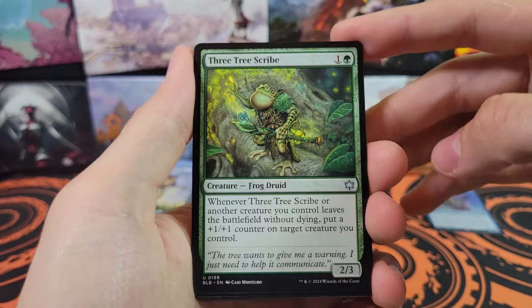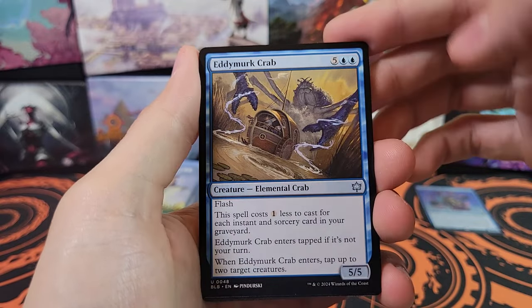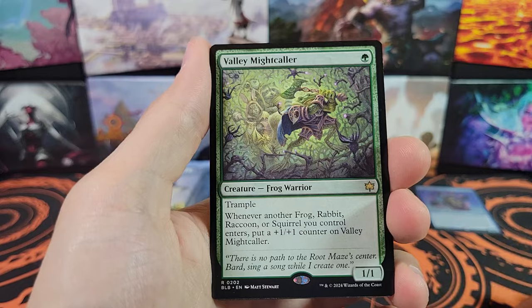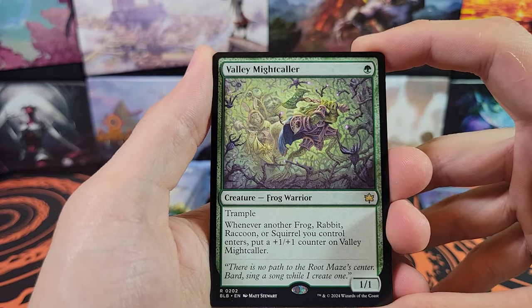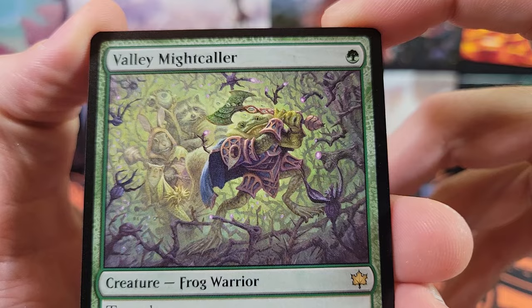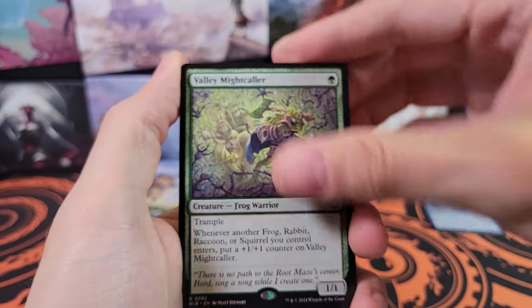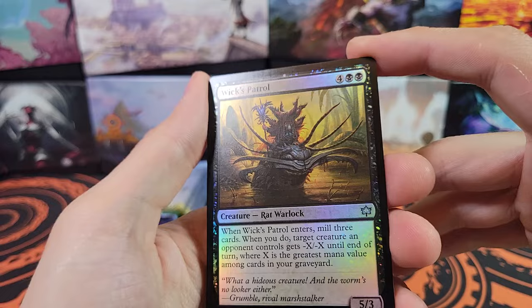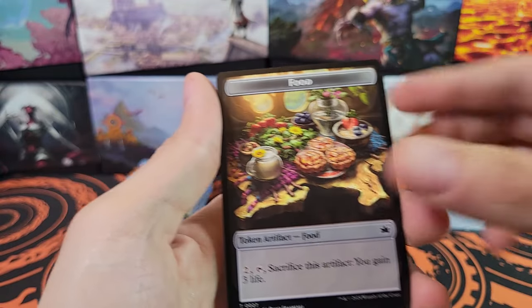We've got Tree Scribe, Edimer Crab, Moonstone Harbinger, Brazen Collector, rare Valley Might Collar — what is that, a toad? Interesting. And a land, and a foil Wicks Patrol.